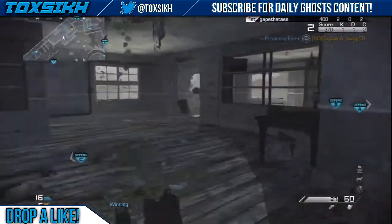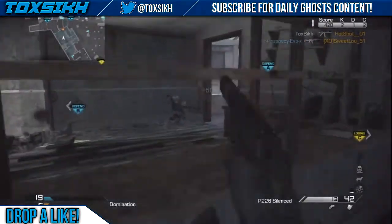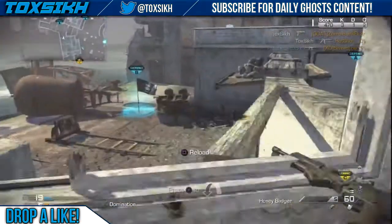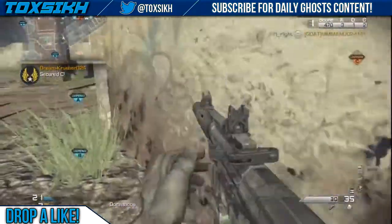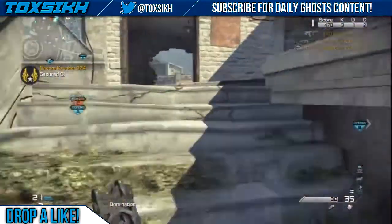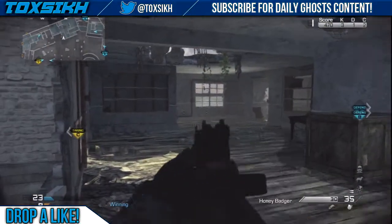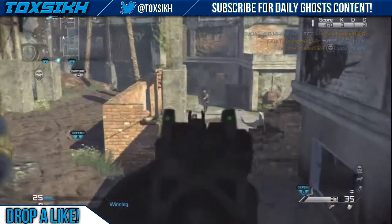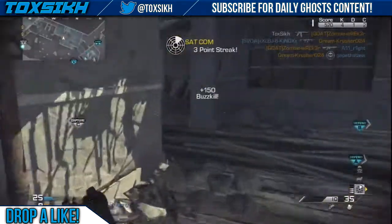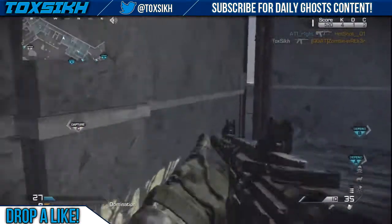Hey, how's it going everybody, my name is Toxic, and what I'm bringing you guys today are some quick tips and tricks you guys can use to improve your accuracy in Call of Duty Ghosts. First of all, as we all know, Ghosts is a game where the first shot is just crucial — it has to be precise, on the spot, on the dot. And if you don't get it, unfortunately I highly doubt you're going to win the gunfight. This is not Black Ops 2, where you can put 3 or 4 bullets in your enemy and they still have the opportunity to turn on you and get a kill. So first shot is just crucial, which is why I'm making this video.